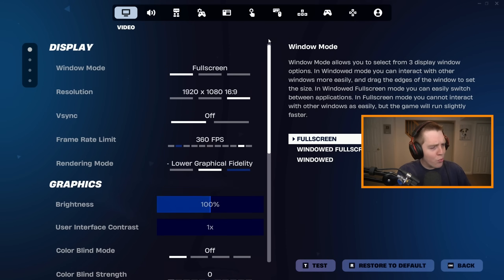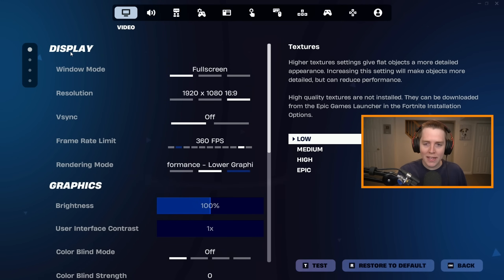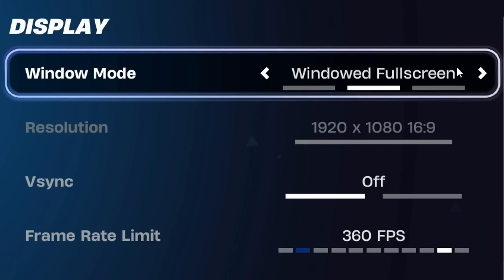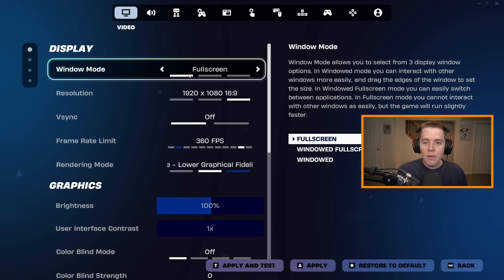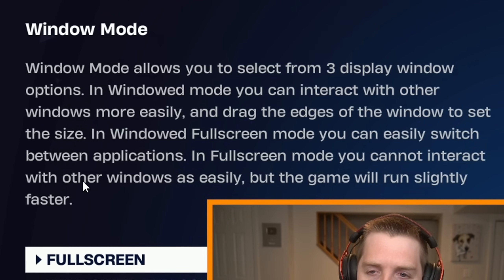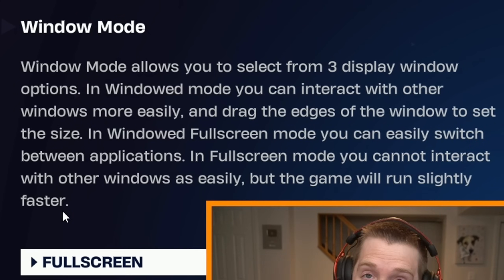I've moved down here because we're going through all of your in-game Fortnite settings. Starting at the top with your display settings in the video tab — the first tab — window mode you should have on full screen. Windowed full screen is not the worst. Windowed is very bad. In full screen mode you cannot interact with other windows as easily, but the game will run slightly faster, and that's what we want.